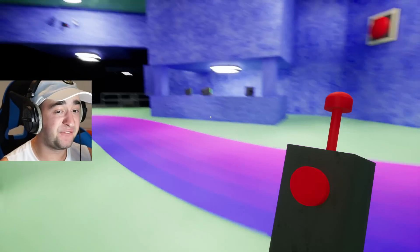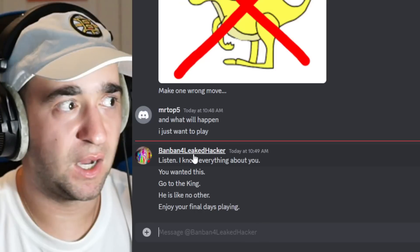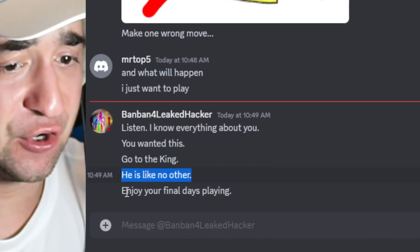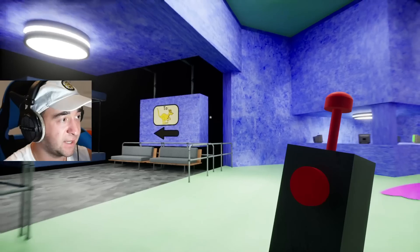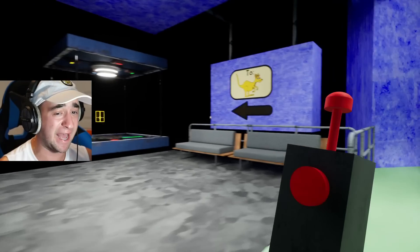I had to join his team on his hacker side yesterday and convince him that I'm a hacker too — that I want to shut down the game — just to fool him so he could send me this. Should we just go? He says: 'I know everything about you. You wanted this.' It's true — I want to play Garden of Banban 4 for you guys, my amazing subscribers. He writes: 'Go to the king. He is like no other. Enjoy your final days playing.' We have a big decision to make: should we go to the king, or close this game and possibly save my computer? King Bouncilia is apparently the craziest boss this game has ever seen. So let's just go.